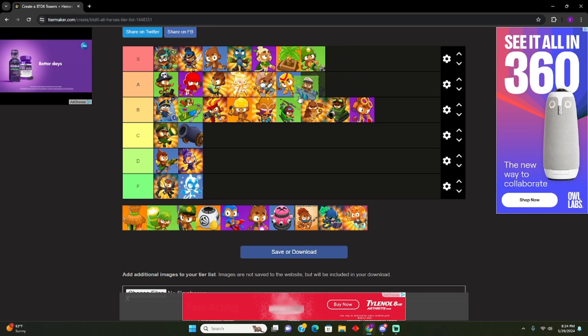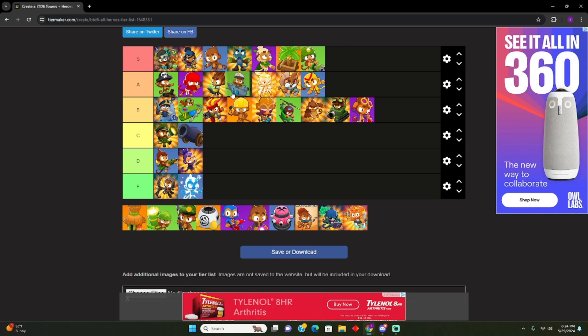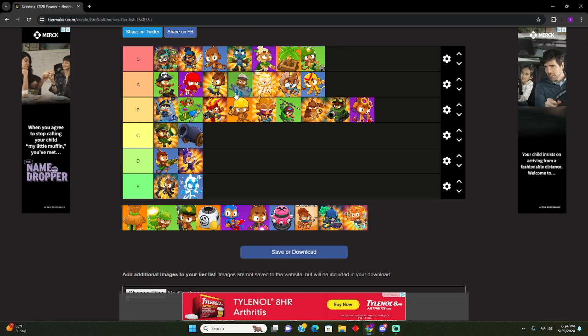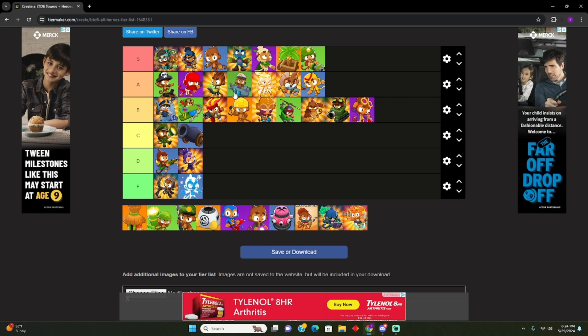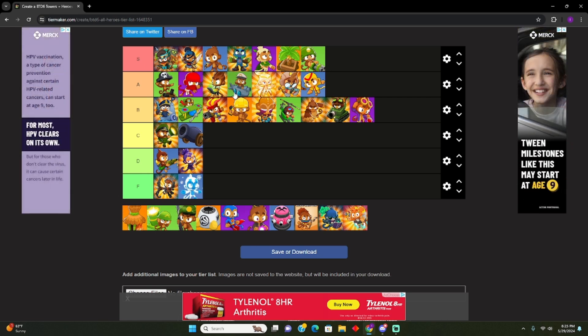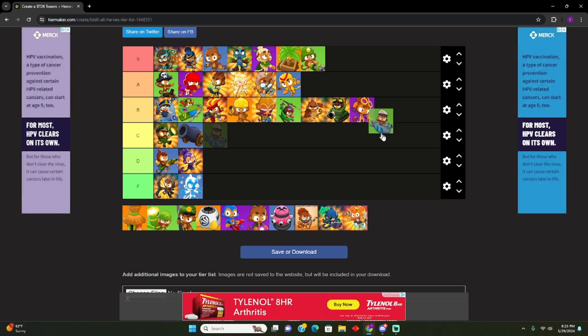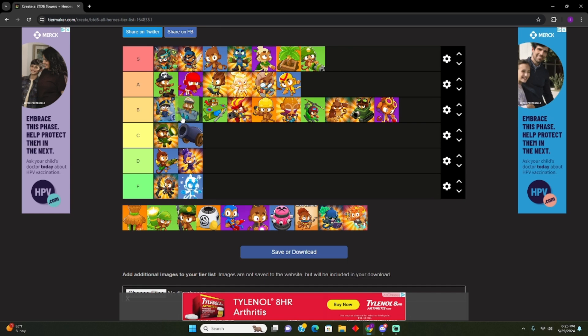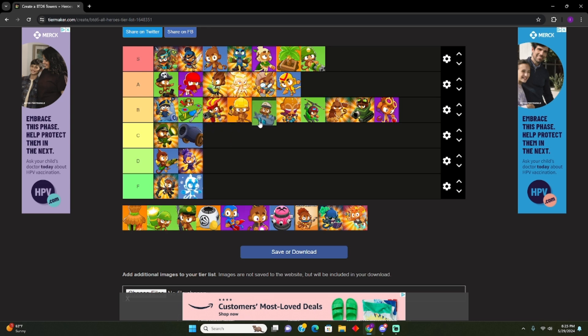Sub Monkey — they just released a paragon a while ago, it's one million. I feel like B tier — maybe B tier, by Engineer. Yeah, after Engineer — all the way down there.